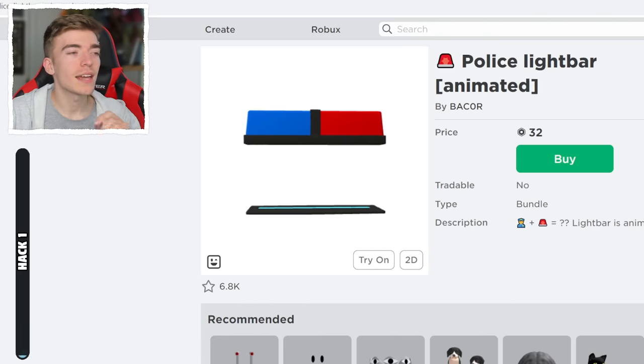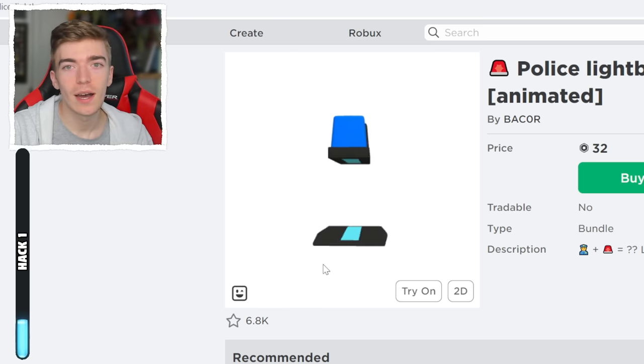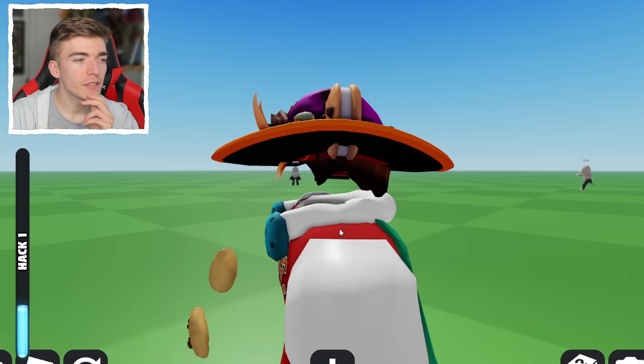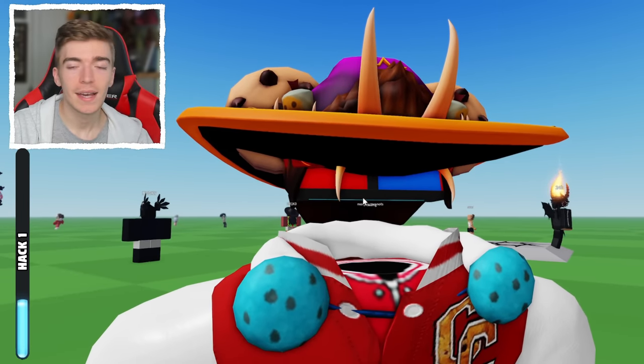Such as the Police Light Bar Animated. This hat might look pretty strange, but trust me, it actually works. I've just tried the hat on right now. Can you tell that this isn't headless? Well, slightly, because obviously you see the police item on your head still.